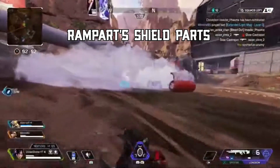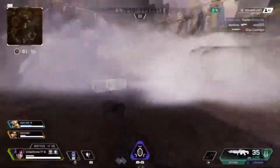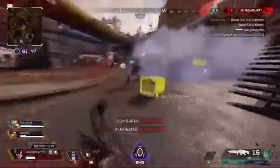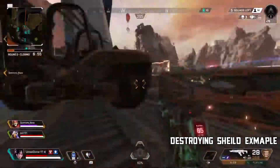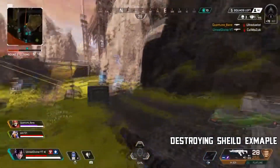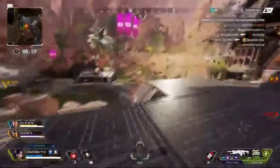Moving on to tip number two — this also involves Rampart's shield. If you don't get the opportunity to shoot the base during construction, be aware that the top half of the shield has 180 health and the bottom metal part has 400 health. You can destroy the top half separately from the bottom. Try to use a weapon that can deal 180 damage to the top half quickly. That way you'll throw them off guard — they won't be expecting it — and you'll destroy their cover and remove the damage boost they're getting. With a Spitfire or Flatline you can destroy it very quickly, get damage on them, and even get a knock.